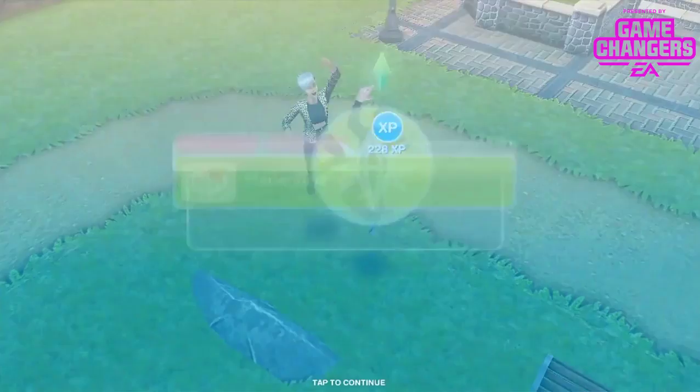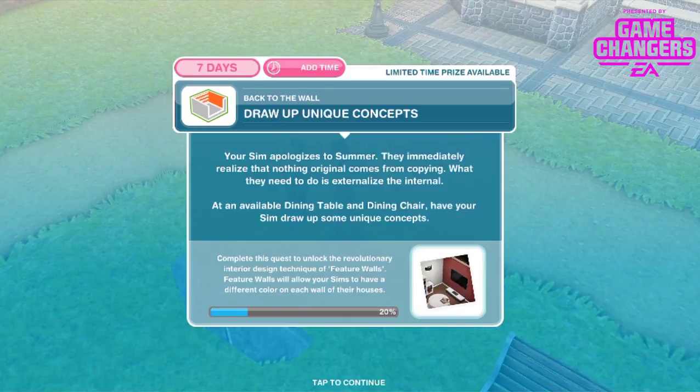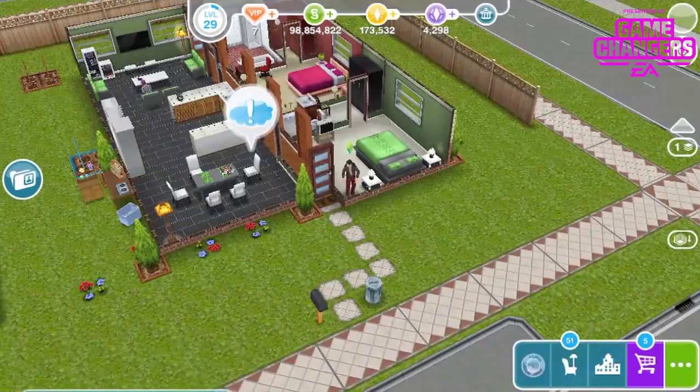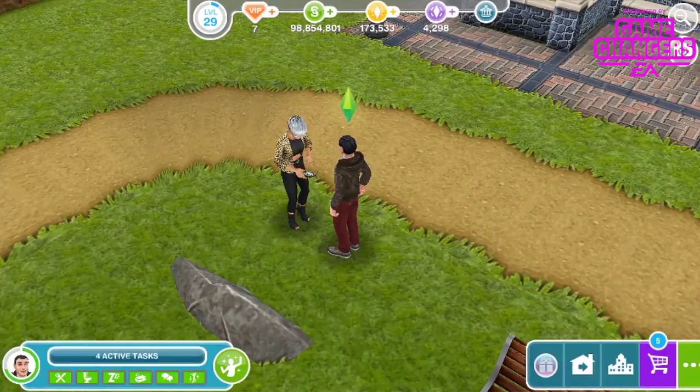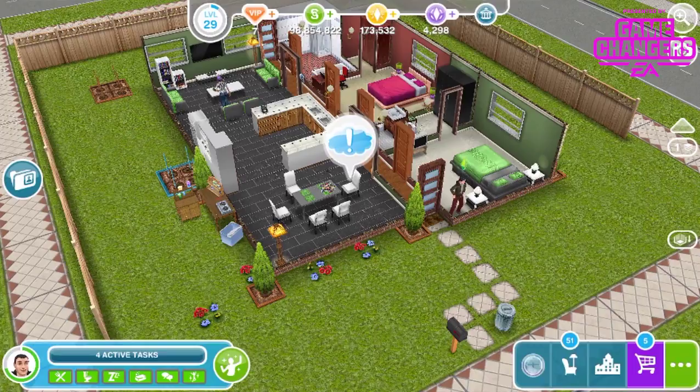Your sim apologises and immediately realises that nothing original comes from copying. What they need to do is externalise the internal. At an available dining table and chair, have your sim draw up some unique concepts — 1 hour 26 minutes. Note: the magazines may block the chair, so select a different dining chair if your sim can't reach.